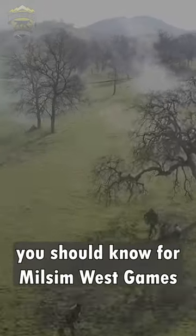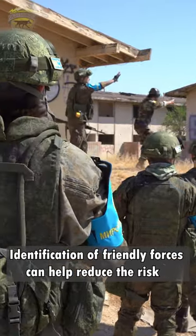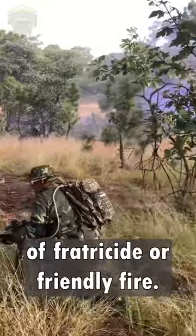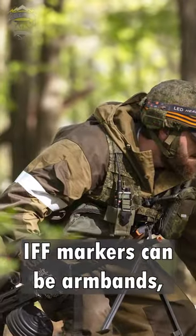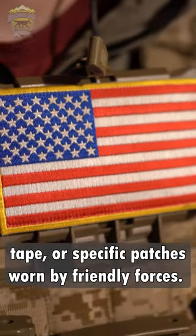Military Acronyms You Should Know for Milsim West Games. IFF: Identification, Friend or Foe. Identification of Friendly Forces can help reduce the risk of fratricide or friendly fire. IFF markers can be armbands, tape, or specific patches worn by friendly forces.